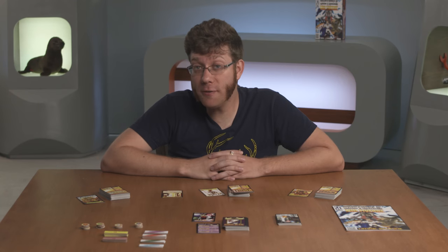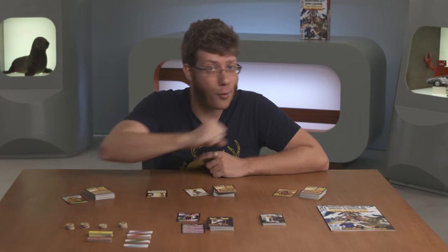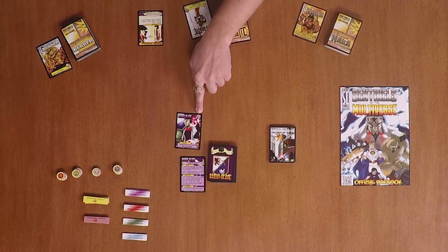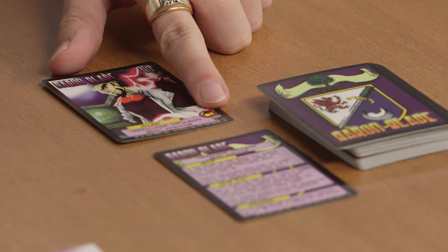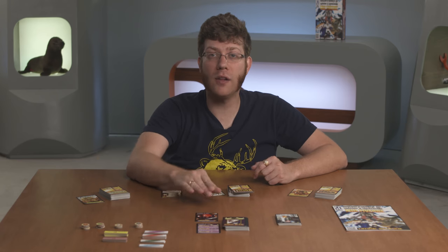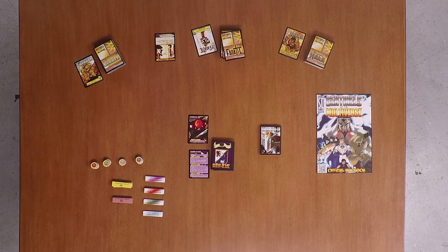Step 2: pick a villain to fight and an environment where you're going to throw down. Just like heroes, villains have different hit points as well as different approaches to fighting. Some transform just when you think you've got them pinned down, and some will have minions that do all the dirty work for them, just like a good comic book universe.